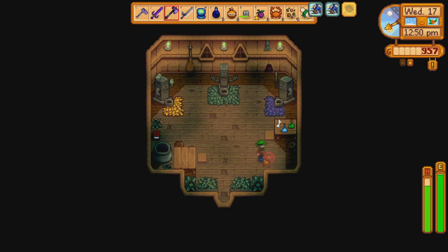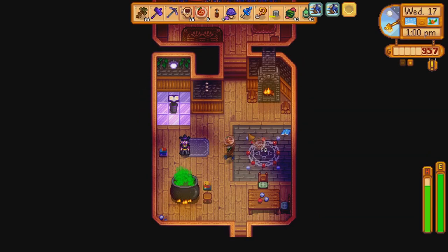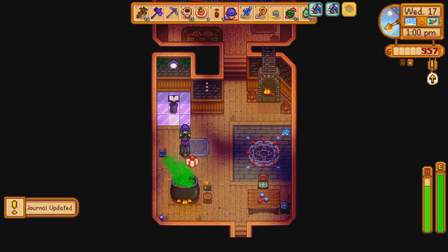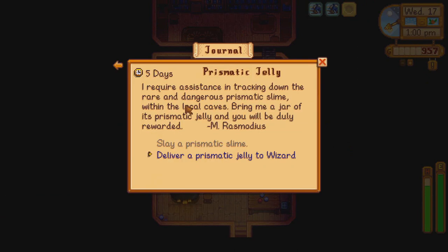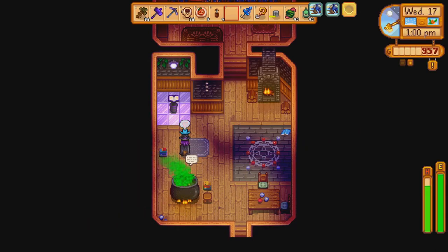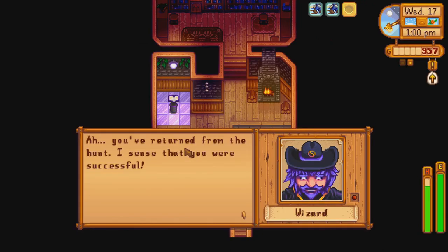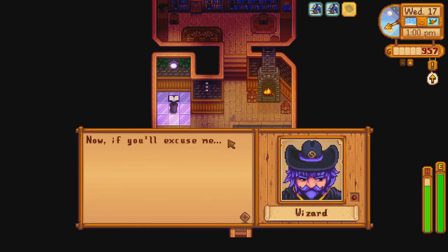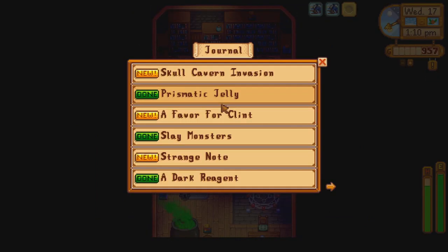We now head to the Wizard's Tower with three objectives completed for him. First was a bulletin board quest - slaying two squid kids in the mine. Then there is the Prismatic Jelly quest completed this morning. And it is his birthday today, so we have an iridium quality purple mushroom, which is a loved gift. Finally, we hand him the Prismatic Jelly to fulfill the special orders quest, which unlocks the recipe for Monster Musk, which may come in handy in the future.